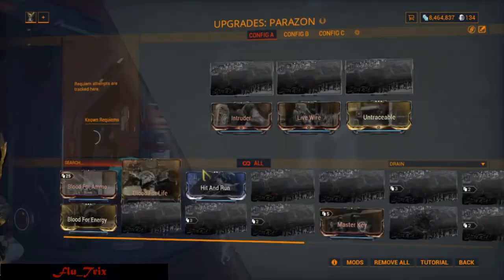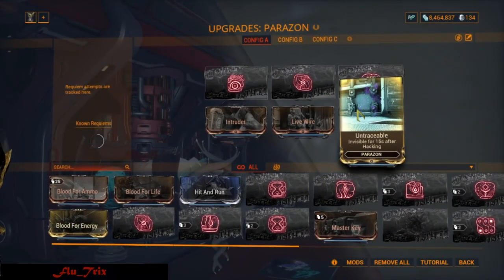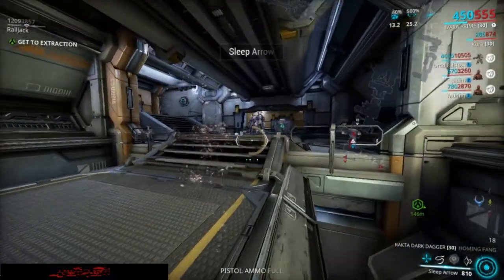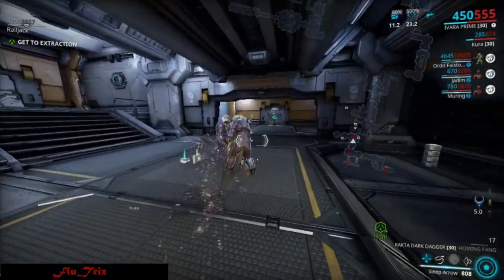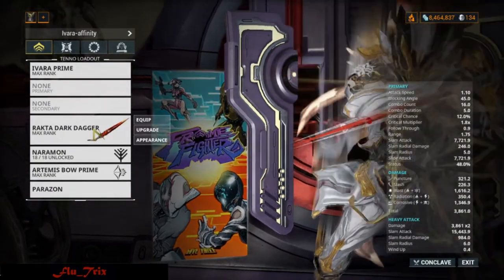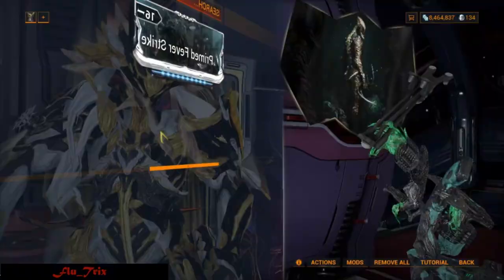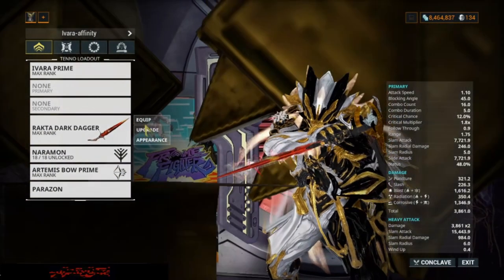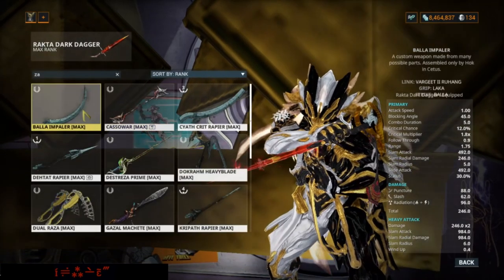You can use Prowl's untraceable mode for Parazon as well, since you have some terminal hacking to do. For weapons I tested a lot but found daggers and hammers to be faster and more reliable. My preference was daggers since they have fast animation and you can finish humanoids from front or back without losing the stealth kill bonus affinity. I'll use the Rakta Dark Dagger here since it's the only one I have maxed, but the best option will be Zaw crit-built daggers, which combos will be high with the Naramon focus we are using.